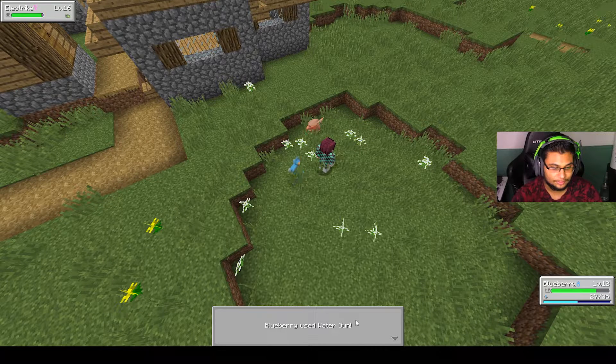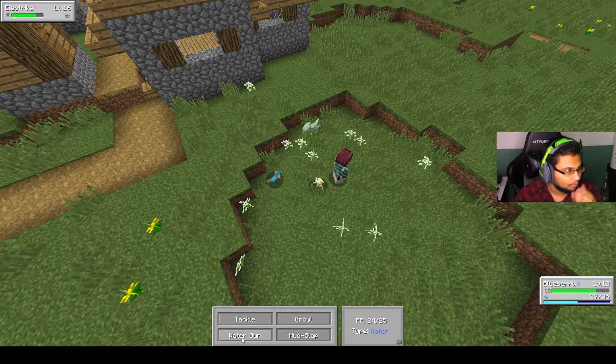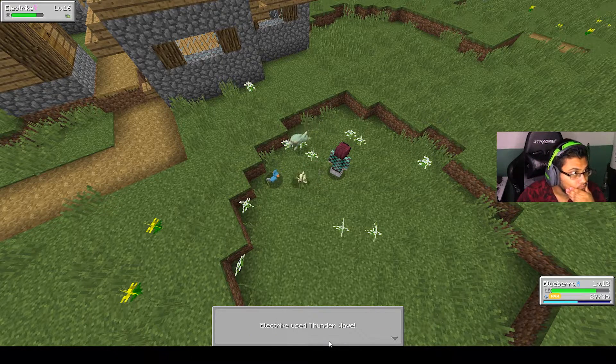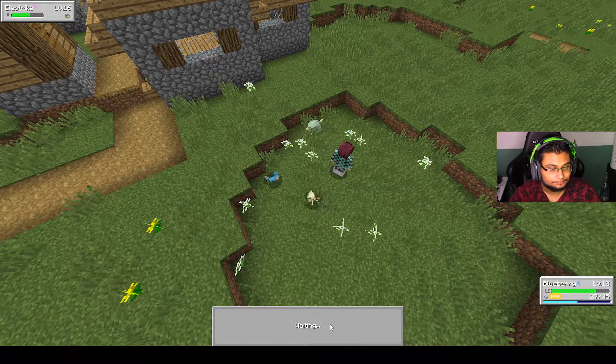I should probably use my ground attack or the water type — yeah. I literally have everything but my black apricorn. These apricorns have different growing speeds which makes sense.